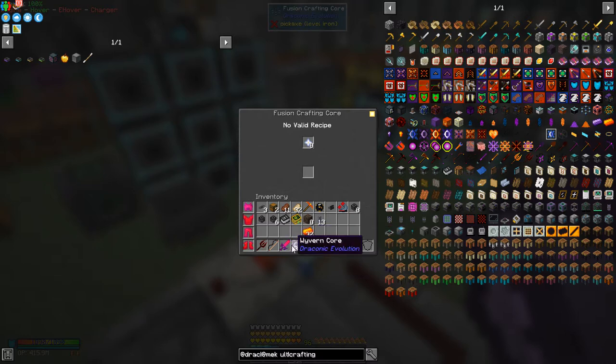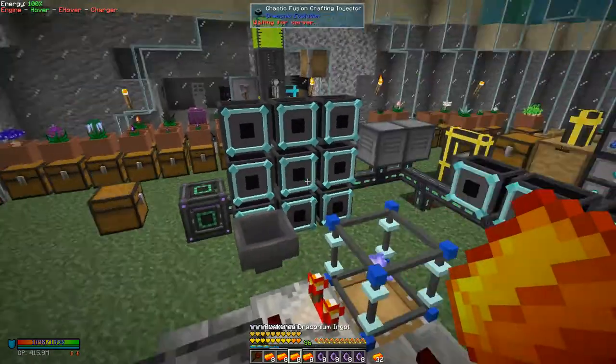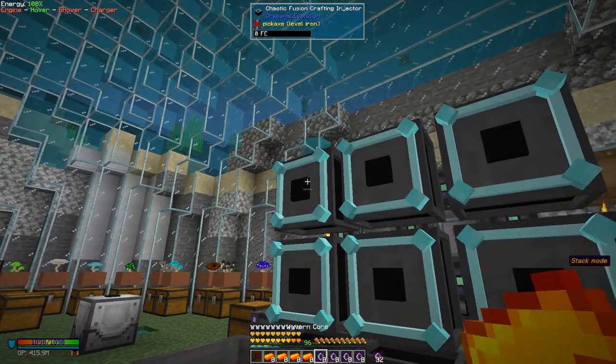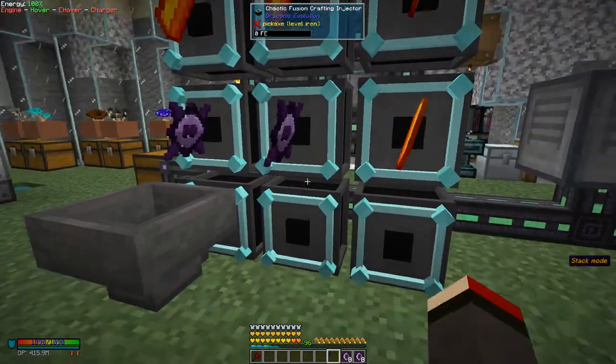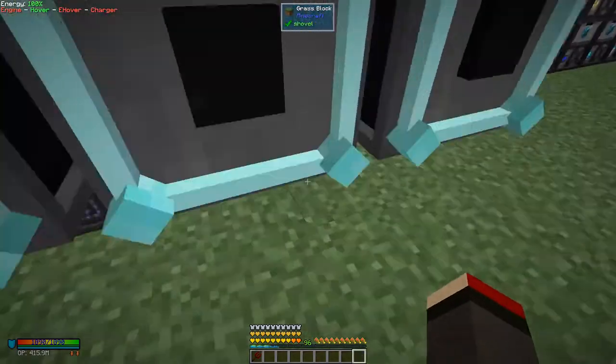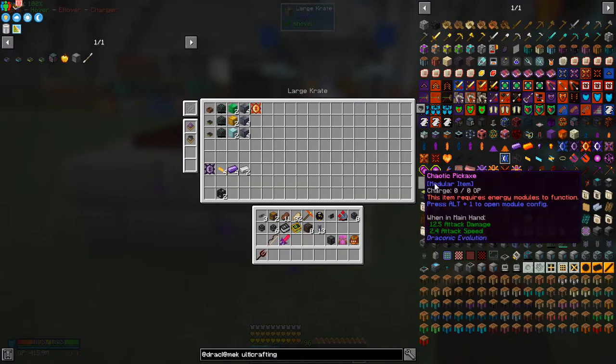We need eight so we need to split this into eight - it's actually not so easy, you have to move everything out. We need four of these in each one so I need eight exactly. We can take these four here and do the same with the awakened draconium, and then simply put those into the crafting injectors. Let's start up here.